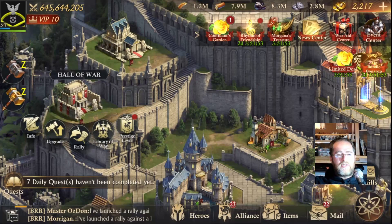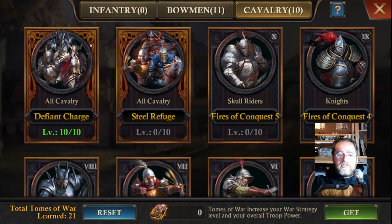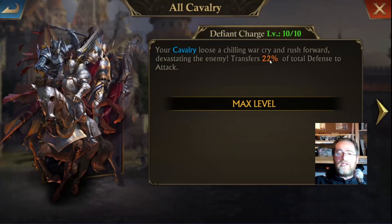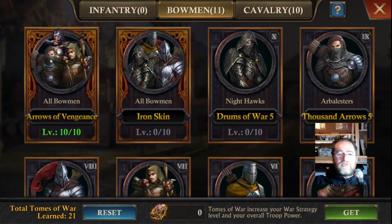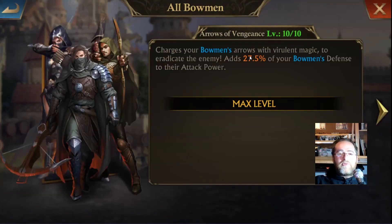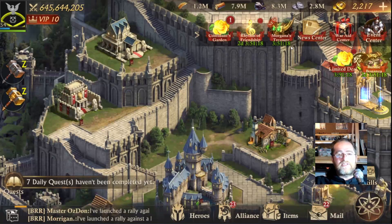If we go through to war tombs, you'll see what I did in today's testing - I've actually split the war tombs. I've put 10 into the Cavalry Defiant Charge, which gives them the extra 2% transferred from defense to attack. Then the other 10 I've put into the Errors of Vengeance. I had one left over so I just threw it into the T9 Bowman - it's not going to make that much difference. So we've got the defense of the Bowman and the defense of the Cavalry both going into the attack.